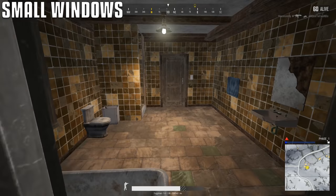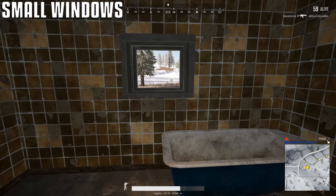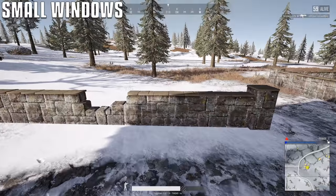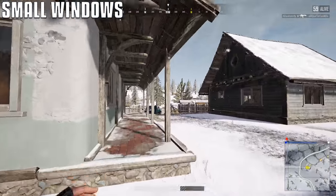Right now you can vault through a lot of the small windows. This was the case in Miramar I think when it first dropped, so I think it's not intentional and might be fixed down the road. But right now you can do it — just try any small window you see to see if you can scoot through it.